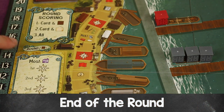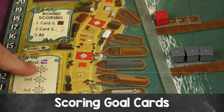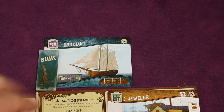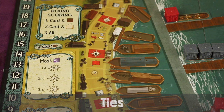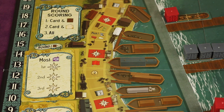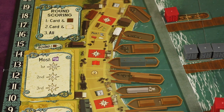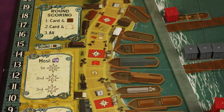At the end of each round you score the wharfs and the round goal card. For example, round one's goal card might award 10 points for first place, 6 for second, and 2 for third based on who has the most housing icons among their cards. For ties, combine the tied places' point values, divide evenly, and discard any remainder.